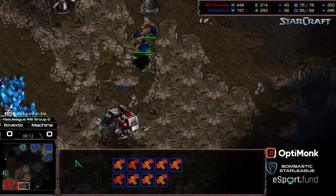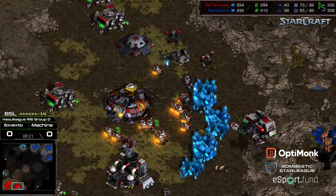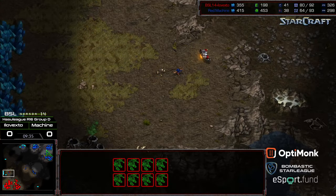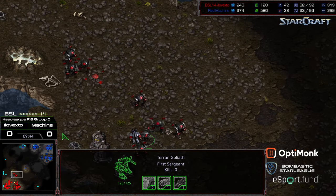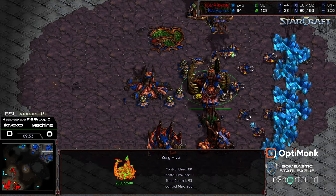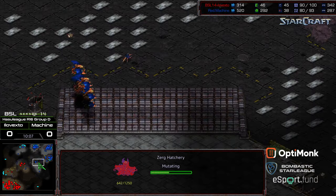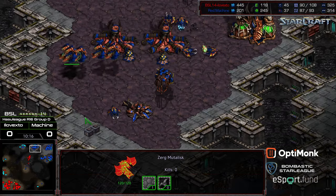Hydralisks in and Hive close to being finished. The Mutalisks moving up — that's going to force the Goliaths back. Machine does need to be careful not to overextend. Carapace 1 is not yet upgraded, but it's even Mutalisks versus Goliaths right here, which is a bad situation for XTO. Plus-one armor finishing, which means the plus-one weapons isn't going to be as much of a factor. XTO has the supply lead, however Machine has that fourth base. Hive is up. And if a Defiler Mound drops — as soon as Dark Swarm is in play, that is going to neutralize everything. And there's the Defiler Mound.